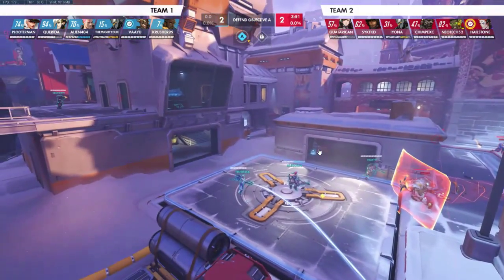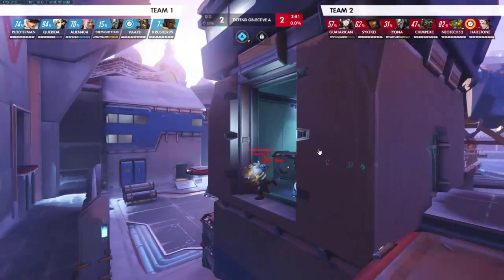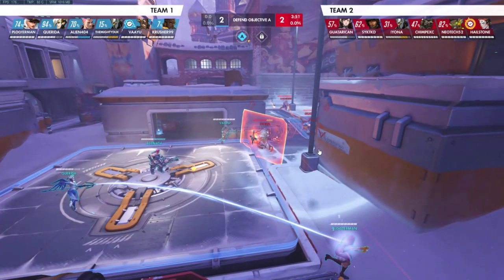Overall, the value of Junkrat spamming - as soon as you see them coming because they're going to push from one direction as a group, that's what they've been doing every single push - as soon as you see them coming from one direction, knowing which direction early isn't super valuable. It's probably more valuable to just get Junkrat spam in to force Rein to hold right-click, break down his shield a little bit before they can get on top of you.